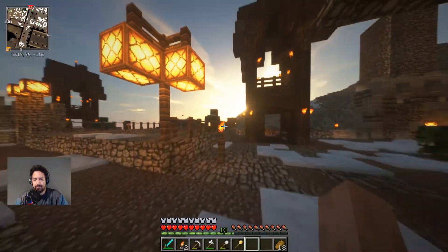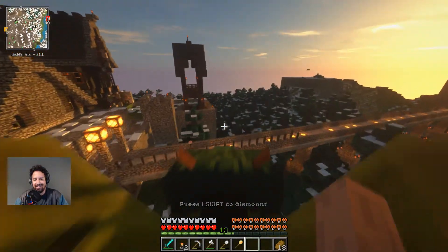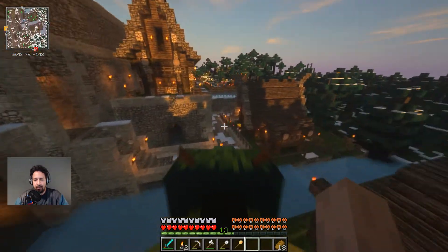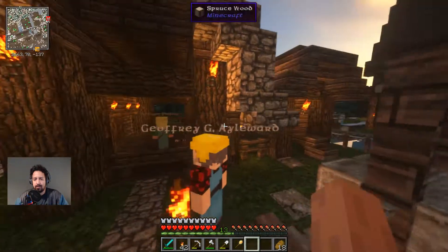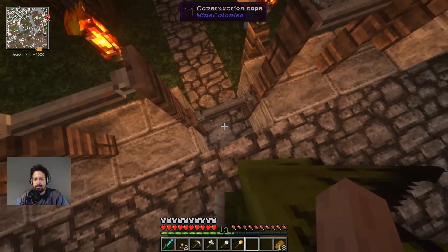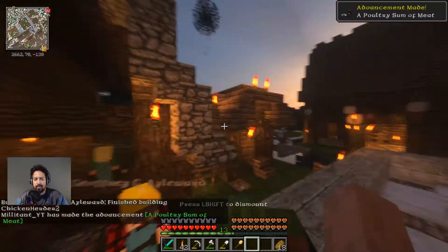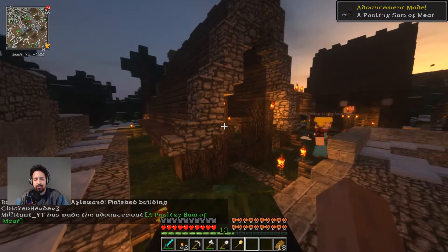It's gonna get dark again - no worries, we are doing great. Is the chicken herder's hut done yet? Still not - you're putting down torches. One little brick belongs here, and - Dave - yes! There we go! Chicken herder's hut level two is done - beautiful!